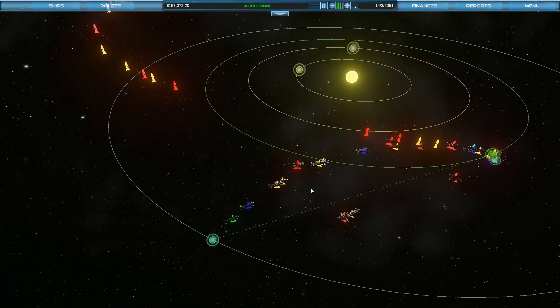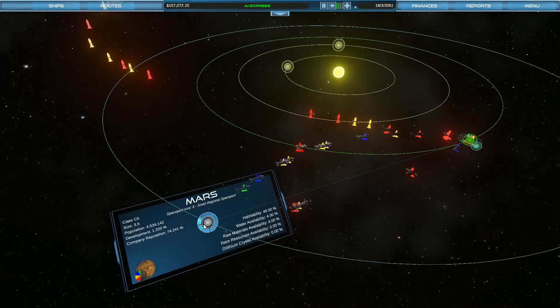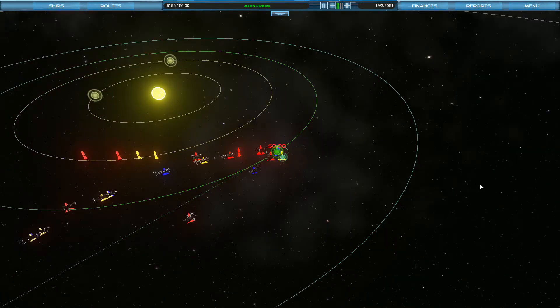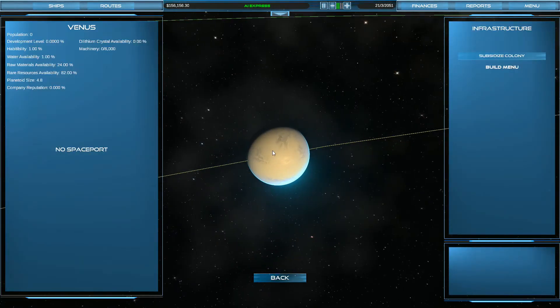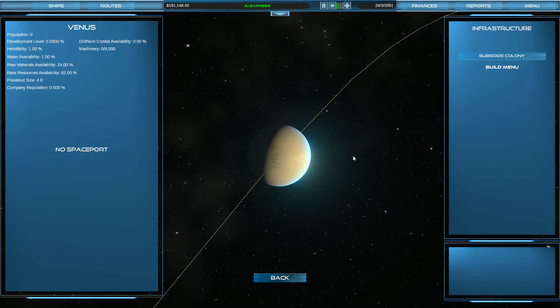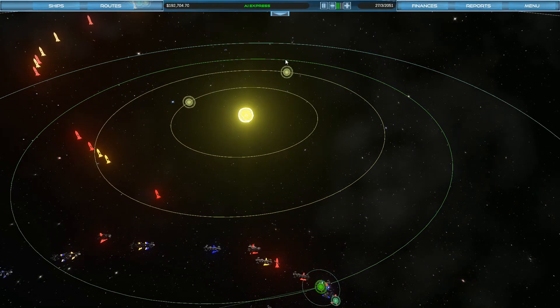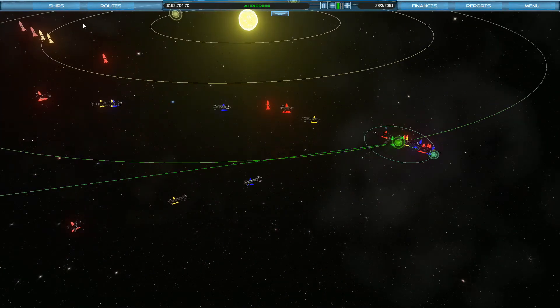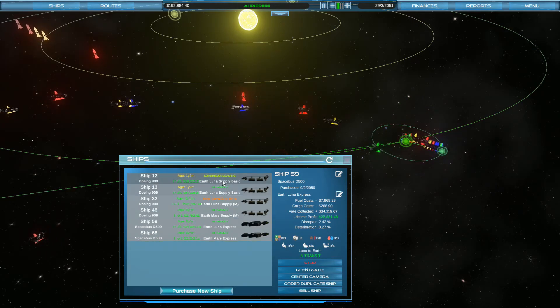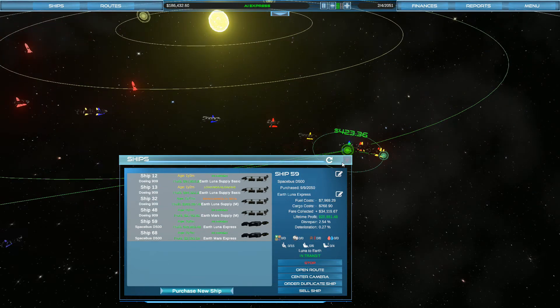We've got to get Mars looking good first. Venus is at 82% rare resource availability. What's Mars got? 0%. So Venus is where we want to go. We can subsidize a colony there. I think I want to subsidize a colony on Venus because it's got rare resources. Then I can get machinery produced there, ship it off, and that'll be our main focus. Eventually I'll change out all these ships and just move around machinery because machinery is a huge profit maker for starting up planets.